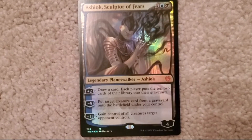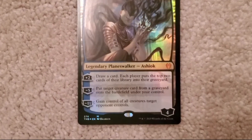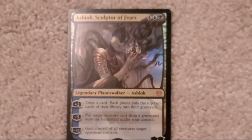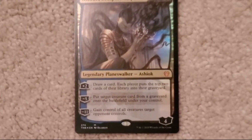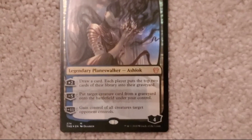Plus two: draw cards — each player puts the top two cards of their library into their graveyard. Minus five: put a target creature card from a graveyard onto the battlefield under your control. And minus eleven: gain control of all creatures target opponent controls.